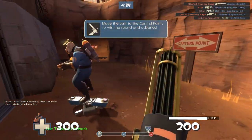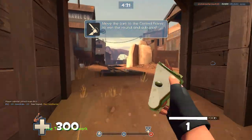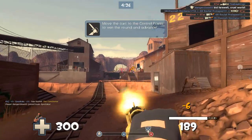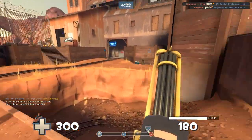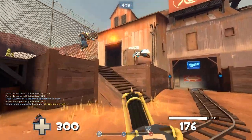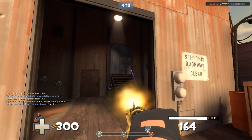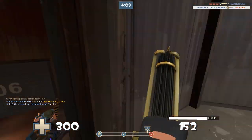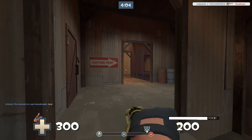On Gold Rush, one thing to note about the miniguns is that the heavier — basically the bigger the gun — the more damage output you get. If two Heavies with the same amount of health come spinning up around a corner, the one with the more damaging gun will win. That's something important to note when choosing your loadout.